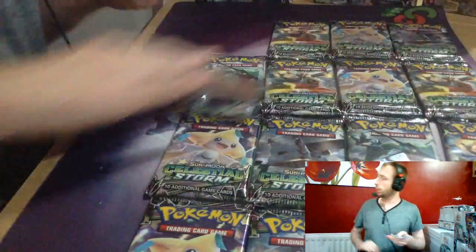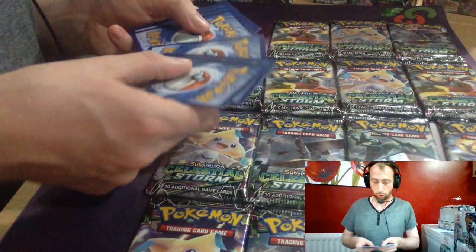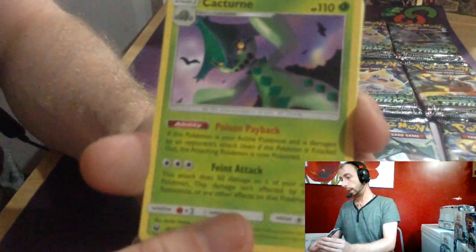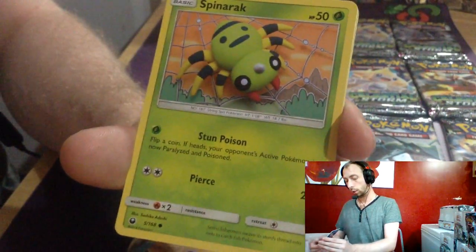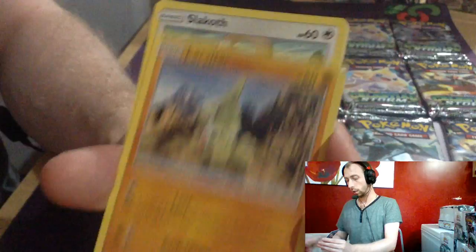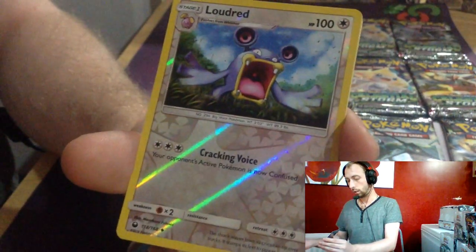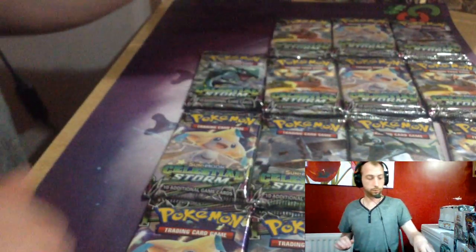I need two more Rayquazas for a deck. Electric Energy, Electric Energy, Tate & Liza, Skitty, Weepinbell, Whismur, Spinarak, Linoone, Sableye, Luvdisc. Reverse and Dustox.